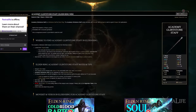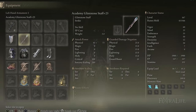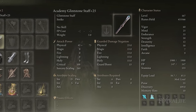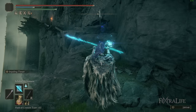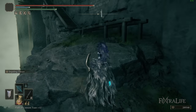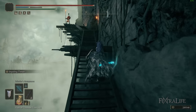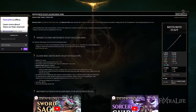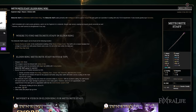When it comes to the staff, we have the Academy Glintstone Staff, because it's the best staff at basically 50 intelligence — or right around that area, about 5 to 10 points either side. The Academy Glintstone Staff gives you the best sorcery scaling, which makes your Scholar's Armament as strong as possible. But early on in the game I'd recommend using the Meteorite Staff — just head over to Caelid and grab it — since the Academy Staff only becomes better at around 40 intelligence.